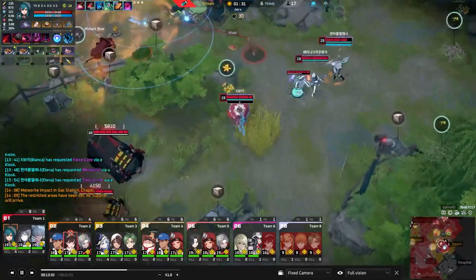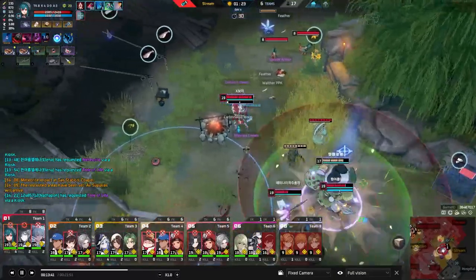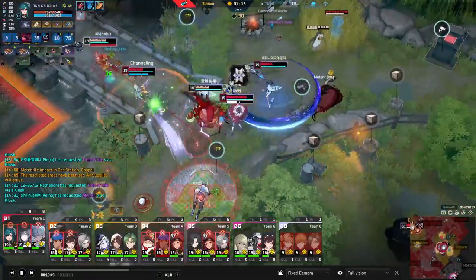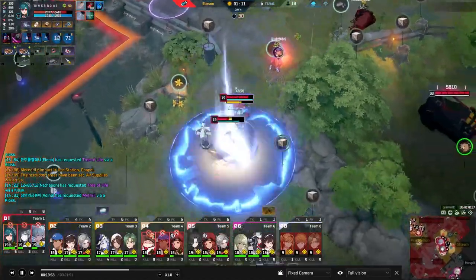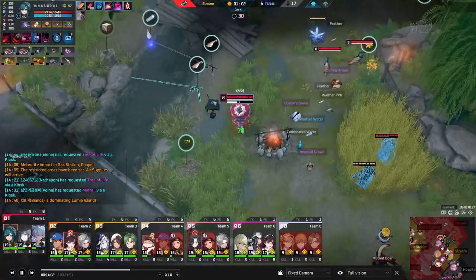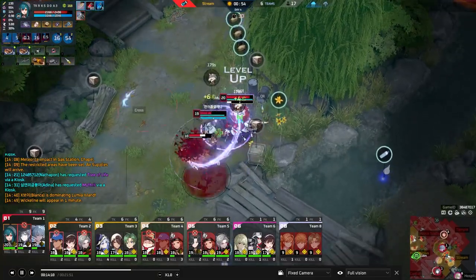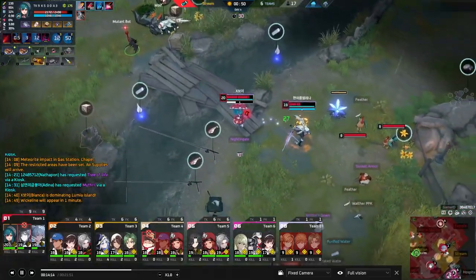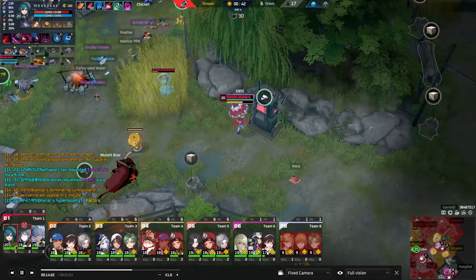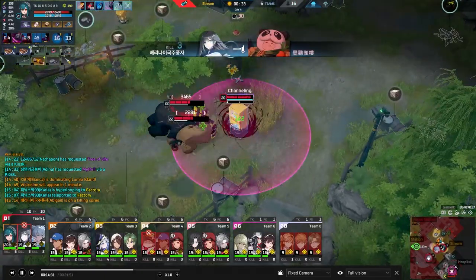Bianca would abuse that movement speed very well — you press R, use Blink, you're running at them at Mach 10. Holding the ult, hiding the animation, blinking into their back line, and one-shotting their William as he's unable to play the game. We rooted him, surprised him from out of nowhere. That's the kind of play you want to make with Bianca. A very common tactic is Q into auto to root the target into the ultimate and dash on top of them — but this Bianca used the ultimate, blinked on top of them, and then Q'd and autoed to root him in place, because at that point Bianca is instantly on top of you and you're completely caught off guard.